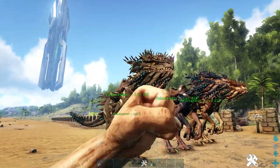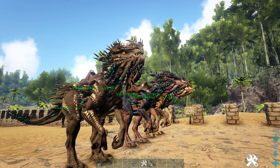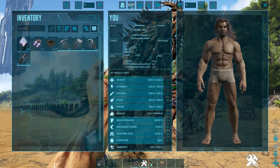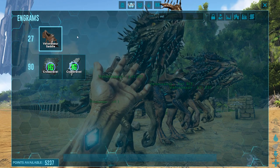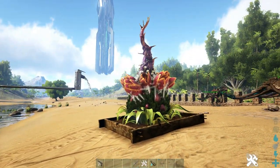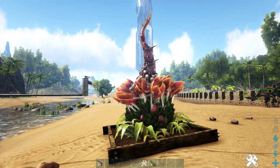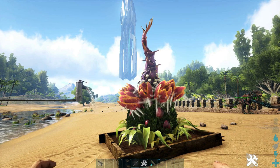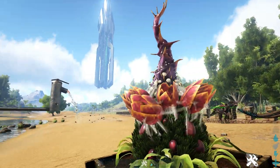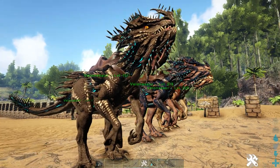Next we have cost — how hard it is to get each option. The Velonasaur is pretty easy to tame; you need a creature that can tank its quills while you knock it out, then feed it meat. The saddle is learned at level 27 so you can get them really early game. The plant turret is a lot harder to get because first you need the seed, which requires going to the swamp to find special-looking bushes and flowers in a dangerous area. Once you have the seed it needs a crop plot, fertilizer, and water, and it takes quite a long time to grow before you can use it.